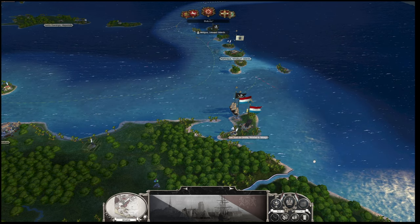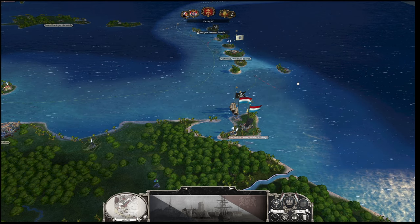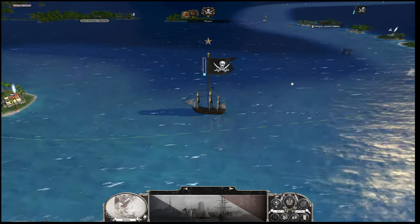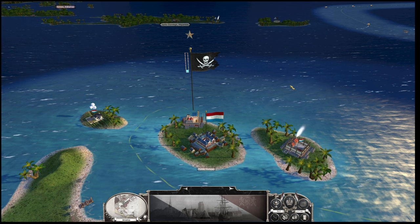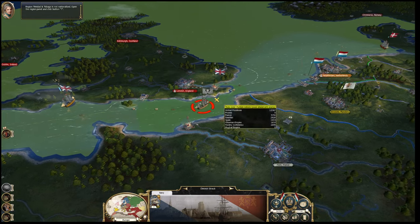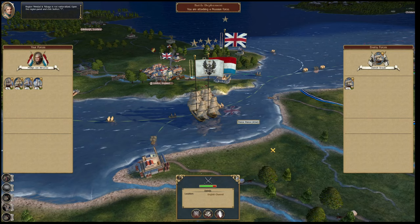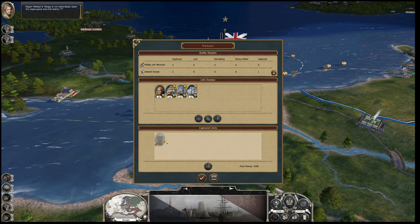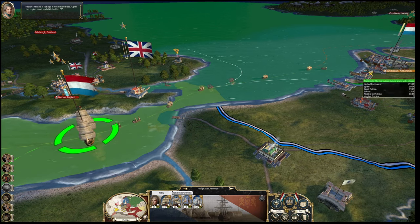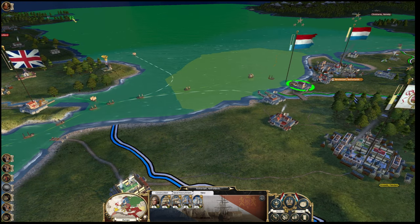Pirates raiding our trade - pricks! That is annoying. Prussia, why must you do this to me? We'll take that ship - thank you, free ship! Region Trinidad and Tobago is not nationalized. The Minister of Justice is at it again every time. This panel shows you - 825 coins, that seems cheap. Religion level. Culture's going up, which is great. Side with the government again of course.